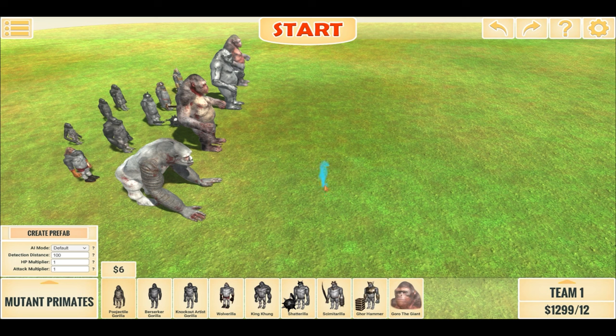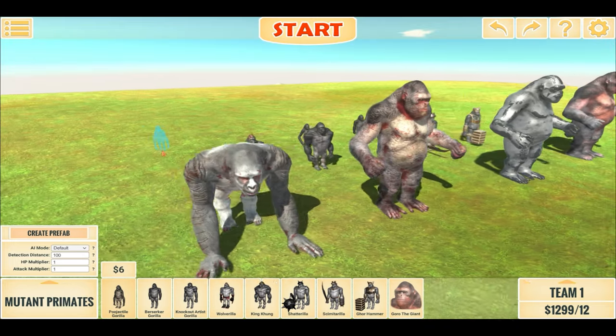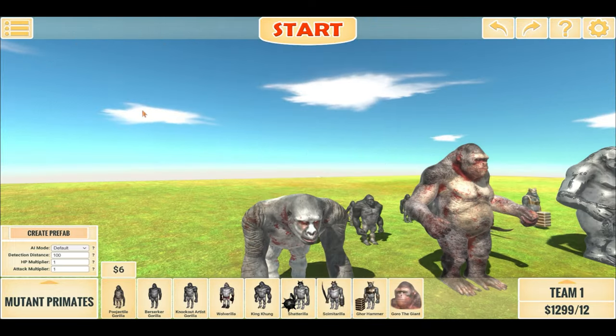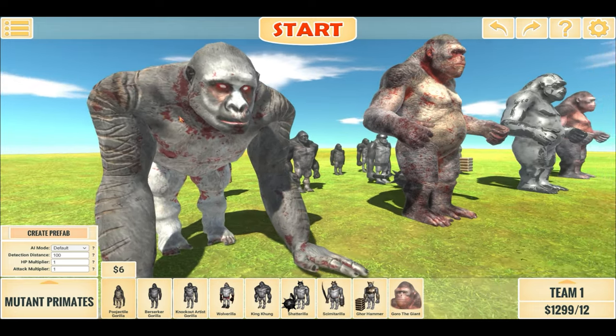Hello everyone, I'm the Dino Game and welcome back to another Animal Gold Battle Simulator Battle video. This is the Goro team, or team led by Goro the Giant, and this right here is the old Goro model which can now be found on the Steam Workshop.